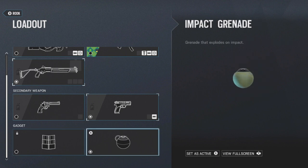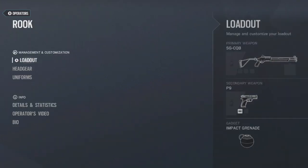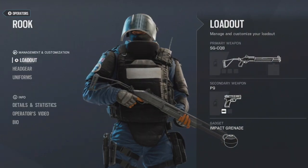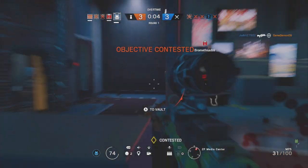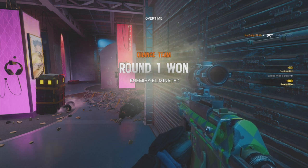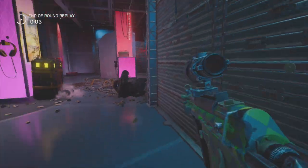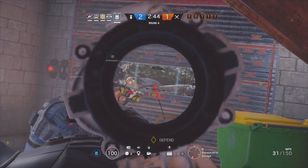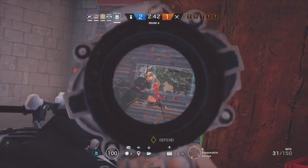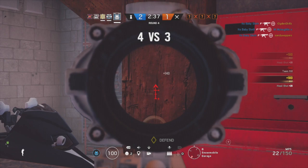Finally, for Rook's secondary gadget, he can choose between the deployable shield and the impact grenade. This is a toss-up depending on what your team needs. If your team doesn't need deployable shields, you obviously don't need to pick one. I personally prefer impact grenades — they come in handy for destroying surfaces to get better lines of sight, or for dealing with riot shielders. That said, don't be afraid to pick the deployable shield if your team needs it.